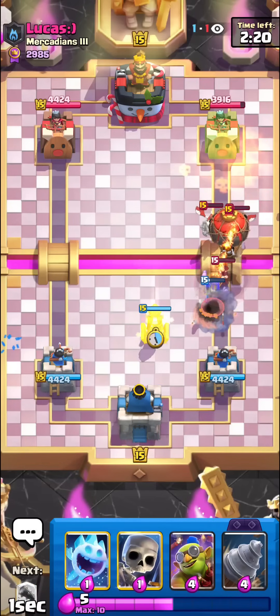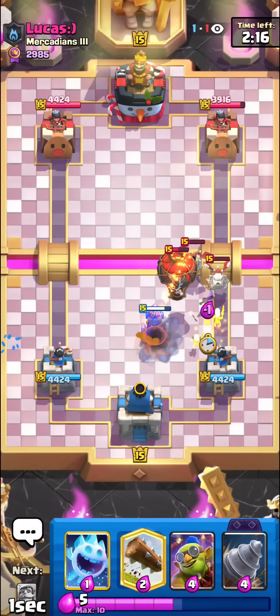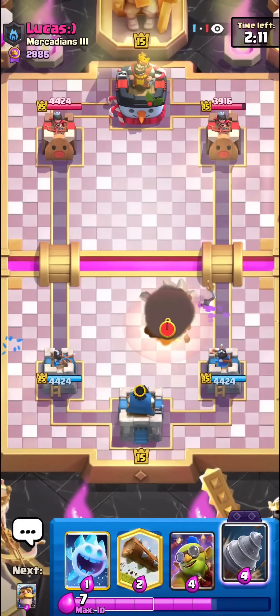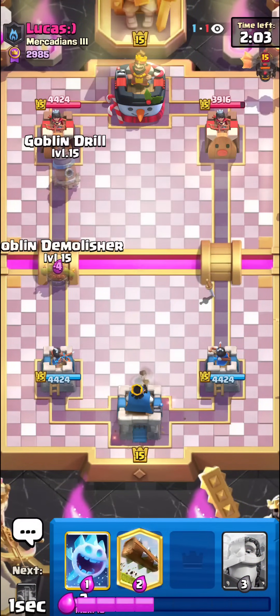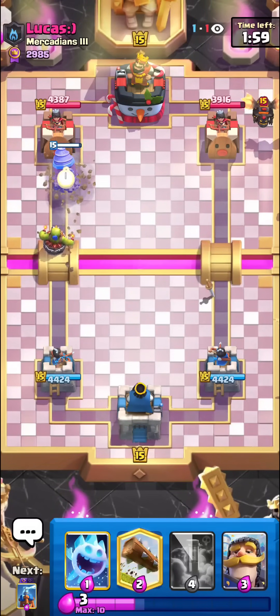The opponent is on Lava Hound — this will be one of the worst matchups because we only have Tesla to target air. This used to be a good matchup when Little Prince was in the deck, but we only have Tesla now. I guess we just have to try to be really aggressive — that'll be our only way to win. I'm going to go for the Drill and also the Demolisher at the bridge.